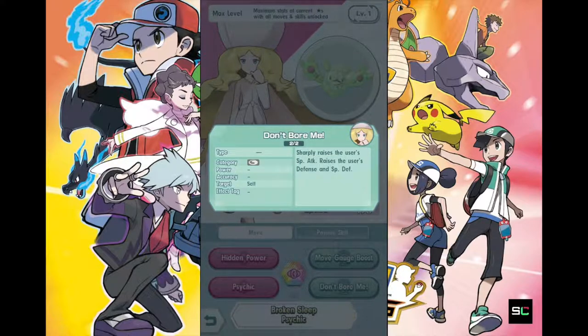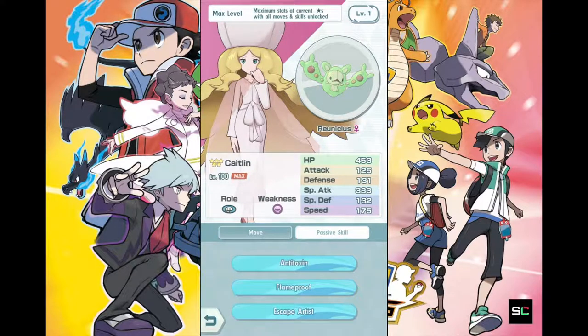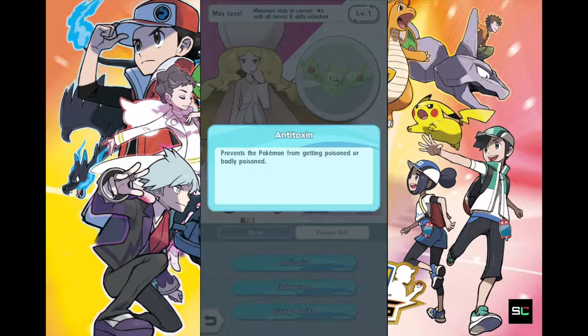This actually makes her very very useful as an offensive user! Let's take a look at the passive skill — the passive skill will determine how useful she is. Anti-toxin: she prevents herself from getting poisoned and badly poisoned. Flame-proof: prevents the Pokemon from getting burned. Escape-waters: prevents the Pokemon from being trapped.